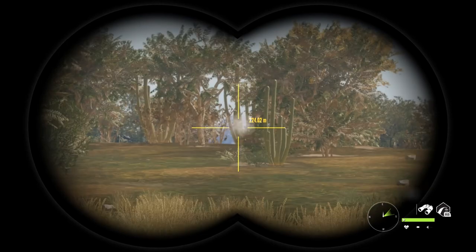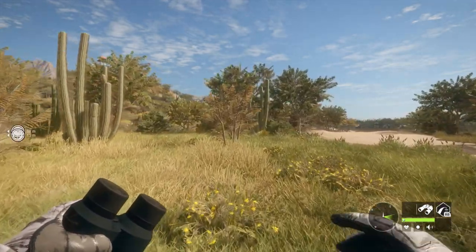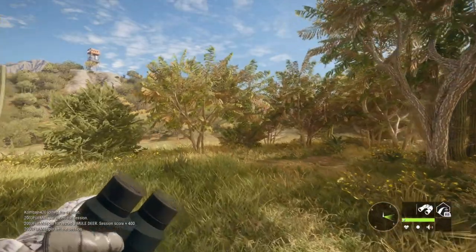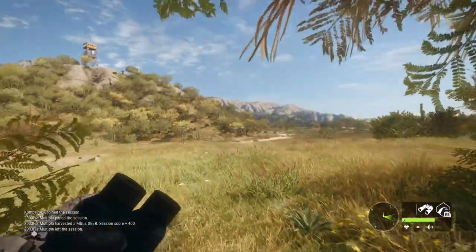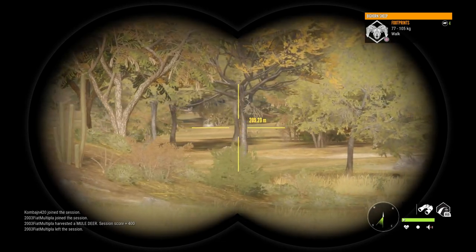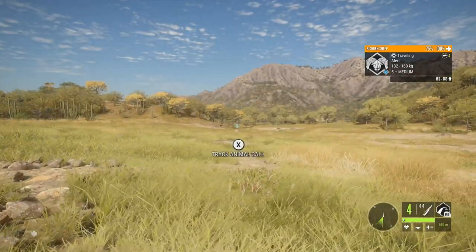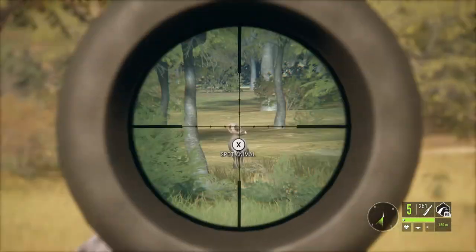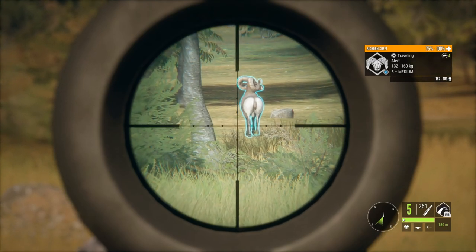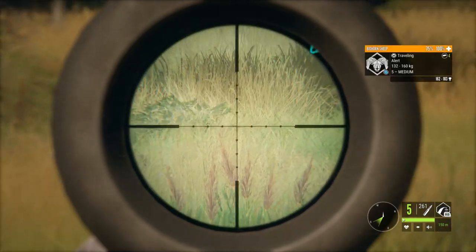Moving over to Rancho del Arroyo for the next couple of clips. I spawned in at this outpost on a multiplayer session and noticed there were no need zones in this area. Since the most recent update there are normally whitetail and bobcats down here feeding, and quite often a bighorn too. Scanning around, the first thing I see is some pretty bighorns — and as I spot it, it is actually a level 5 bighorn, right outside the lodge.